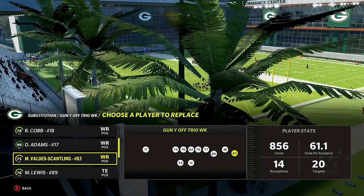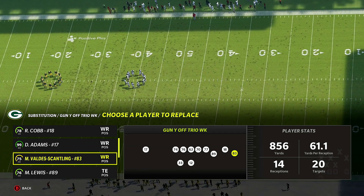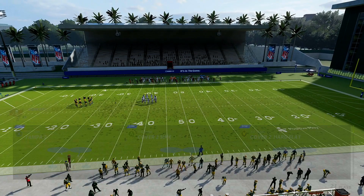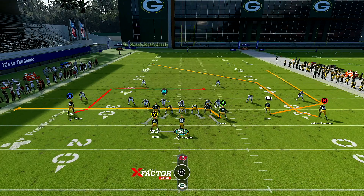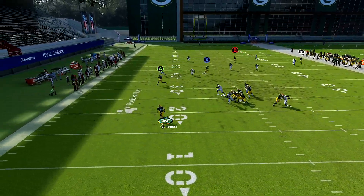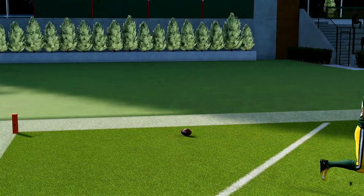With the Packers, our fastest receiver is Scantling at 93 speed — but imagine 94, 95, 96, 97 speed guys like Marquise Brown or Tyreek Hill, it's just going to be overpowered. The play is called PA Wide Receiver In out of Gun Why Off Trio Week. Against Cover 2, this is crazy — as long as it's not Cover 2 Invert, this play is op. You want to roll out towards your left on this play, and what that does is confuse the deep half on the outside.